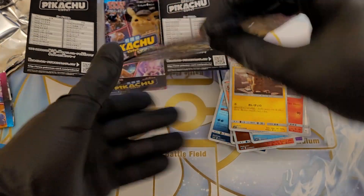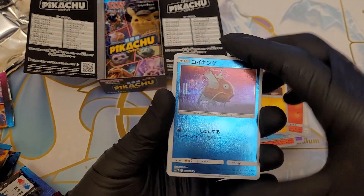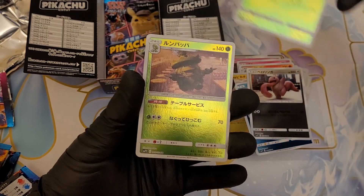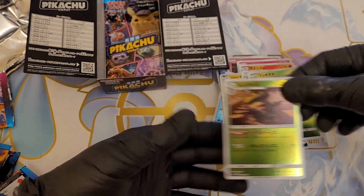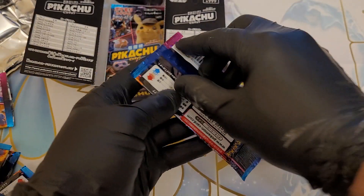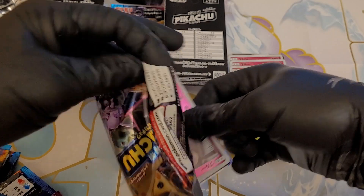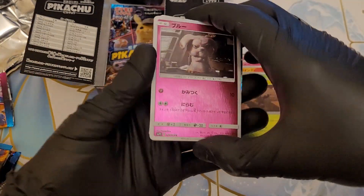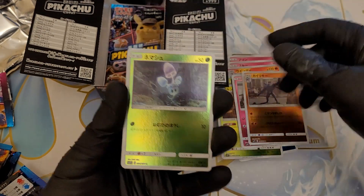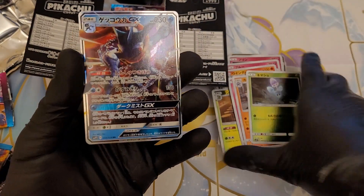I'm loving how shiny all these cards are. So we've got a Magikarp, Lickitung, Bulbasaur — still don't know which that one is. We have two more packets to go. So we've got Snubbull, Machamp, that unknown one and the GX version of that.